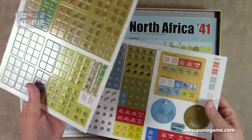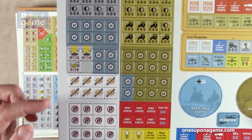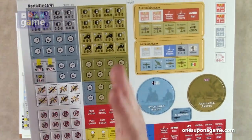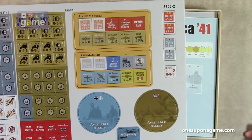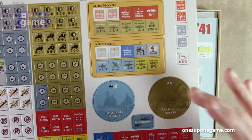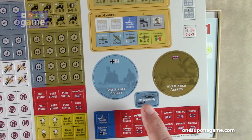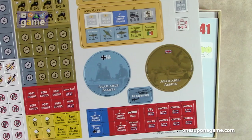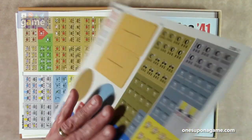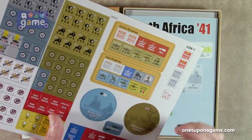So the first sheet is mostly units and counters, and the second has mostly markers — disrupted, out of supply, port status markers. It's like one and a half sheets of real counters. Then we've got Allied and Axis marker displays, delay markers, available assets discs — UK versus Italy and Germany. We've got an air superiority marker, shipping and rail and victory point control markers, plus disrupted, full retreat, fortification, and no combat markers.